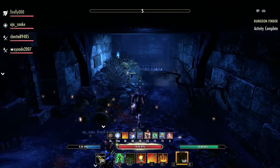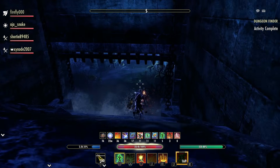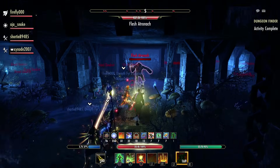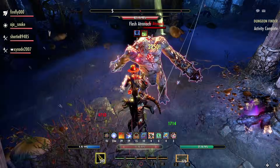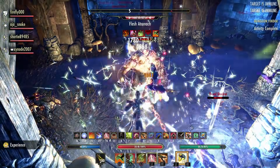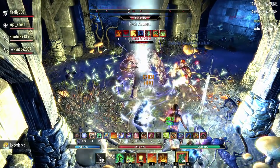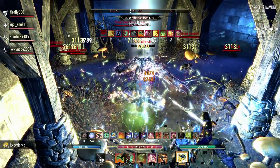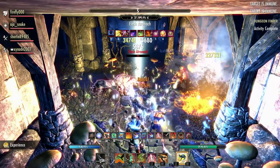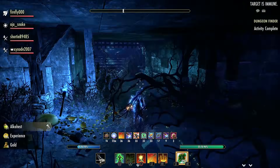The next pull has another Atronach with loads of rats around him — they're not much of a problem. The tank should prioritize the Atronach, grab him, turn him around so the group doesn't get wrecked, then the rest should be dealt with via AOE. Focus the Atronach and the rats will all die around you. As long as they're all pinned, don't run around the room — it's going to be really difficult for the tank to manage and you'll just die. Stack, burn, kill it, move on.